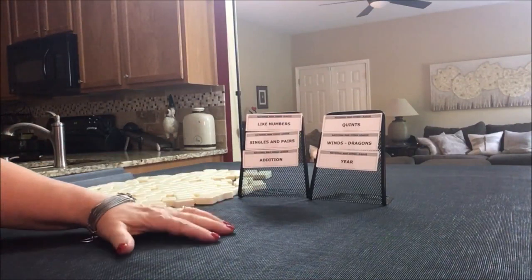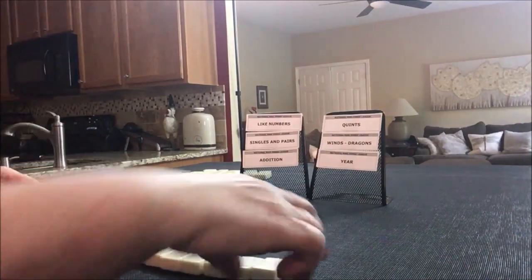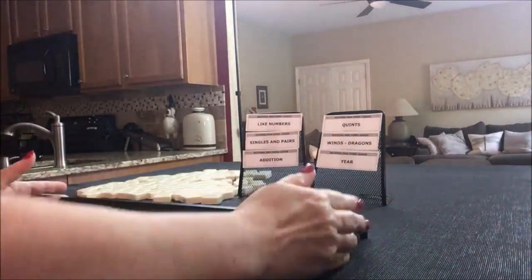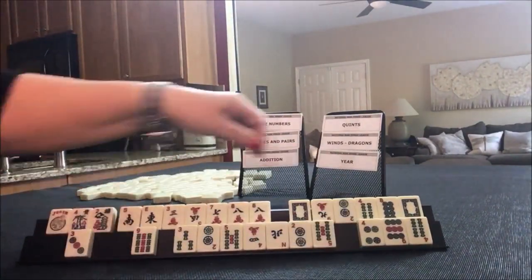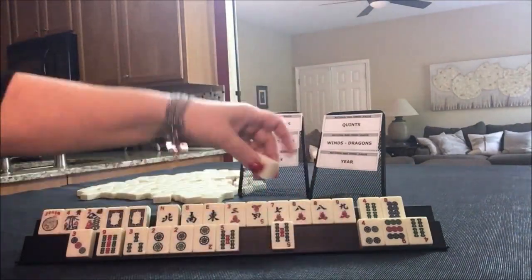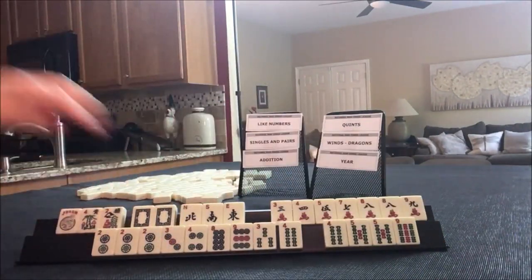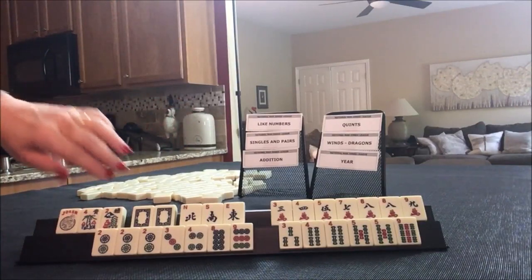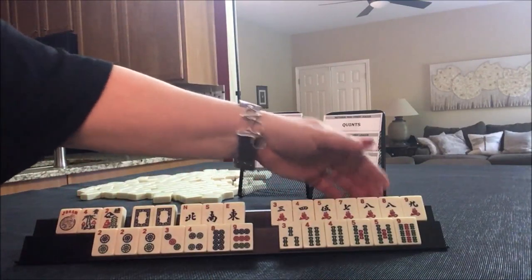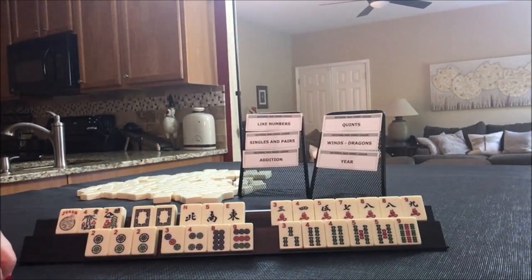We'll say that we are player one for these, and we'll take 28 random tiles each time. Let's see what we can leverage. We have a pair of flowers, whites, eights. Two is a Pung. Pair, pair. Four, five. Three, four, five.